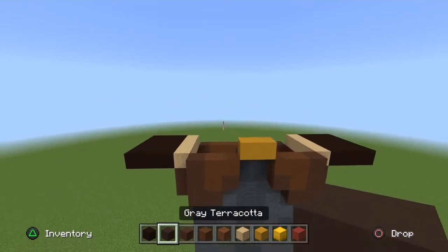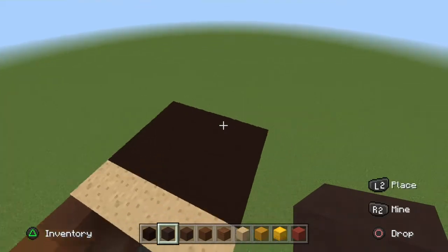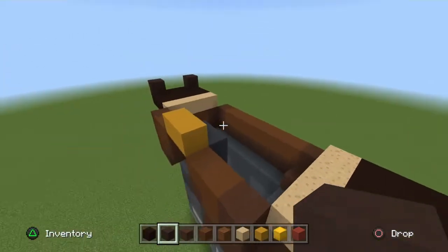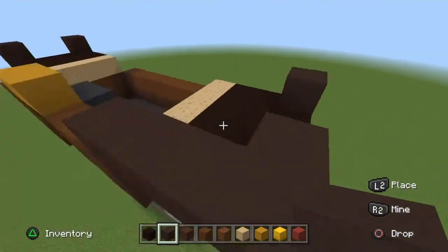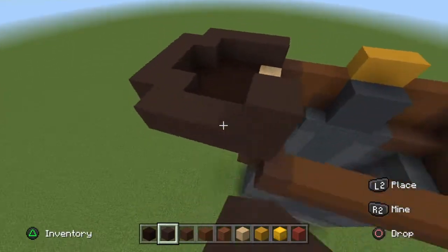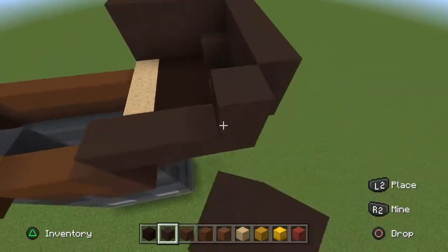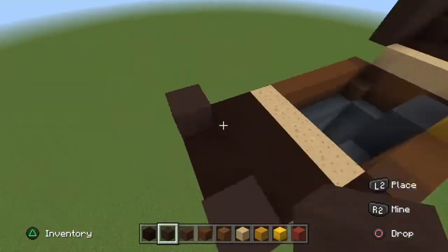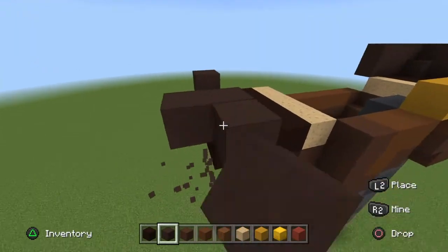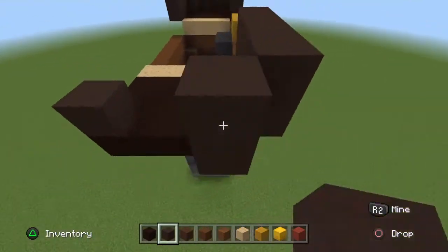Next, get your grey terracotta on the arms. Place one in each corner — or just two corners. Then pop it out for both arms and surround it twice. So two rows of grey terracotta popped out on both arms, just like so.